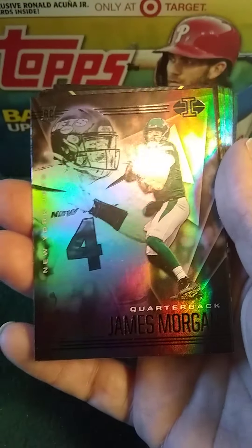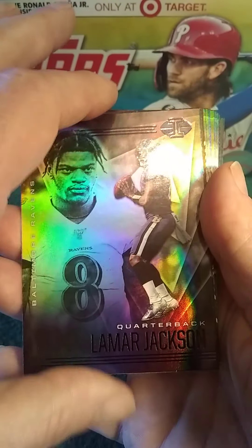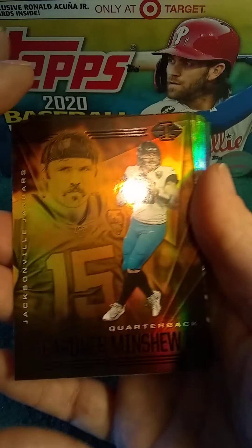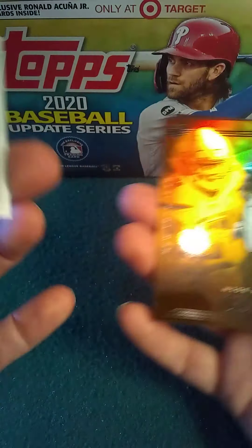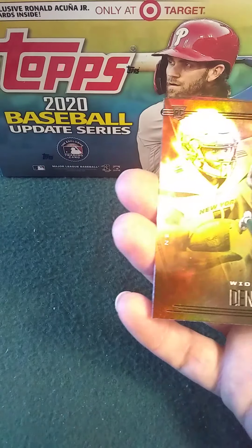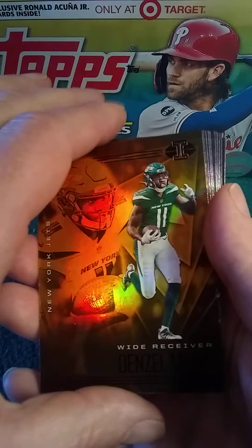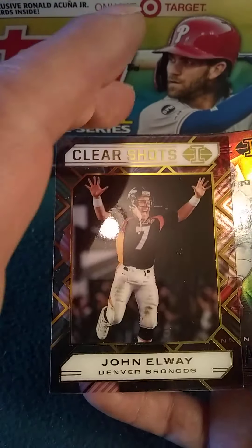James Morgan. Lamar Jackson — nice card, look at these cards, amazing. Looks like we have a gold, I guess. Denzel Mims rookie card — next gold is a Denzel Mims rookie card. Got a John Elway Clear Shot — that's a pretty cool looking card.